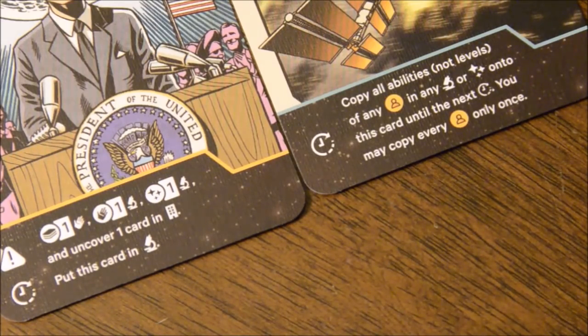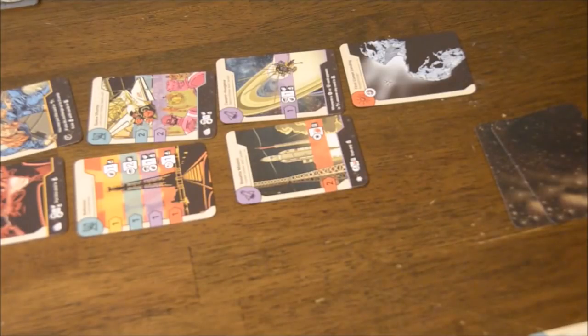The final stage is always bureaucracy. If your cards have these abilities, they are mandatory, and every player must resolve them in order starting with the player with the initiative marker. Phase three of each round is prepping for the next decade — that is, the next round.